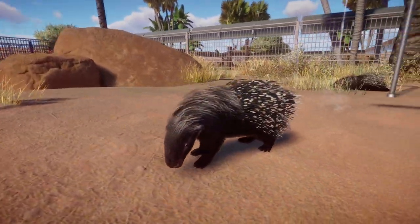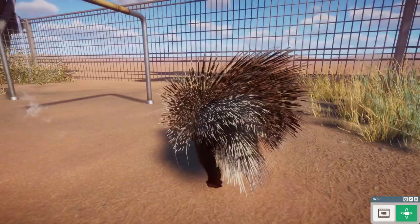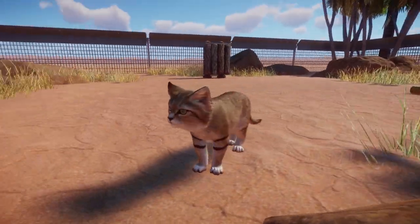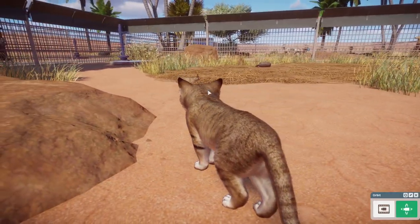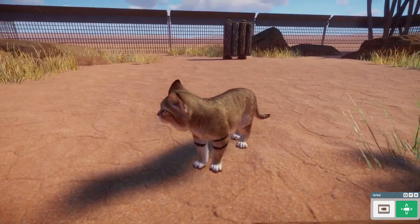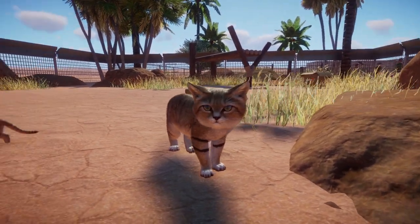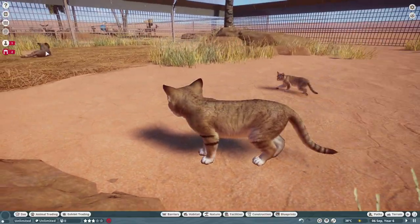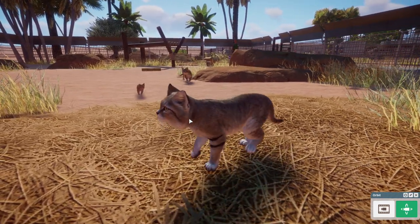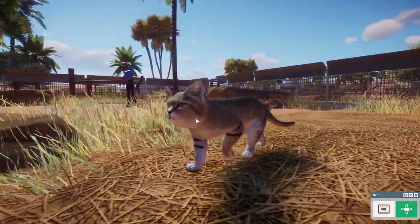Our next animal is the smallest cat we've gotten so far: the sand cat. The babies are absolutely adorable. I know some voices out there, including myself, feel that the head is a little bit on the wider side and should be slightly slimmer, but I still think this animal really looks cute and adorable. They are very small — really your house cat size if not even smaller — and Frontier did an amazing job on the animations and scaling.